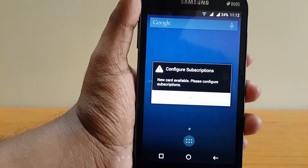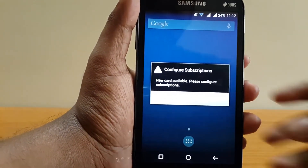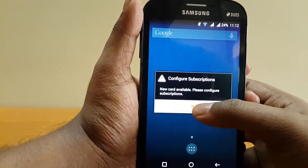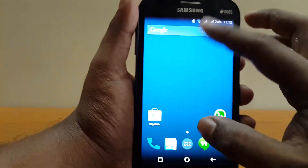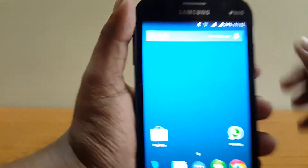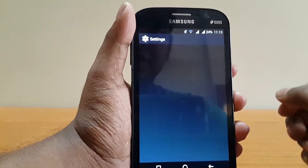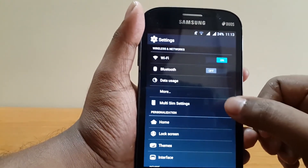And if you have entered the code correctly, you will be prompted by this message. Hit OK. And as you can see here, there are the two SIM icons. Next, go to Settings — you get the multi SIM settings here.